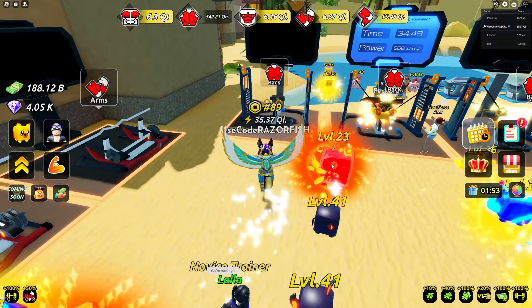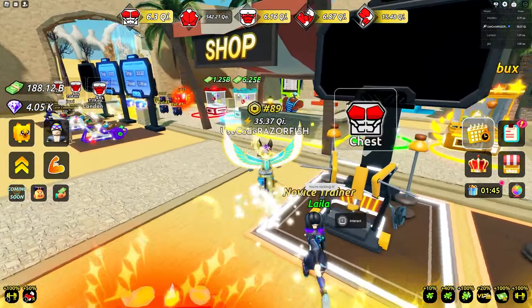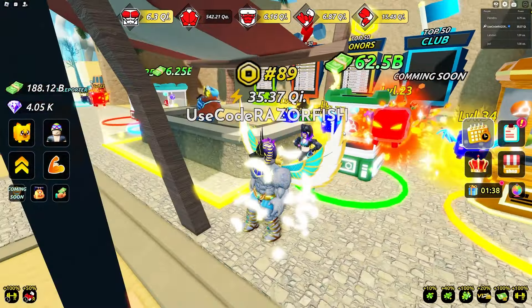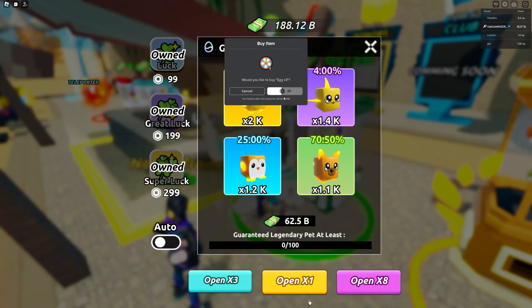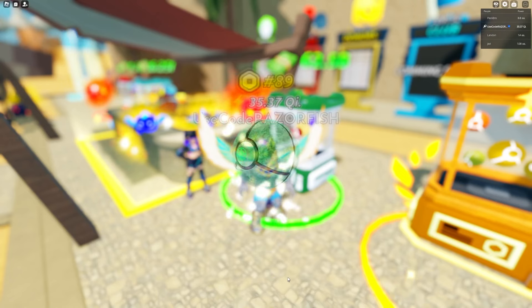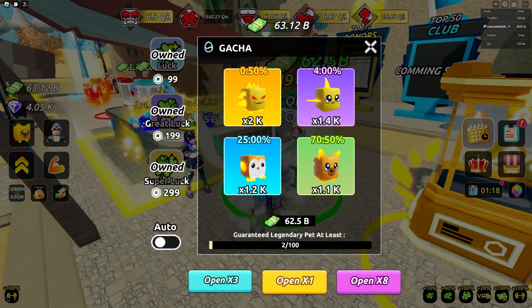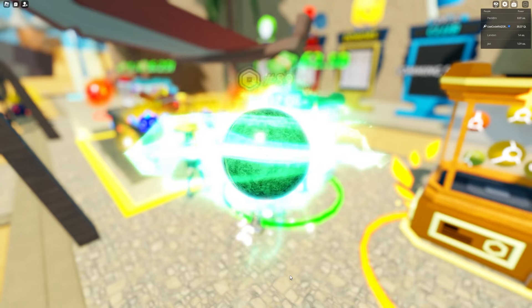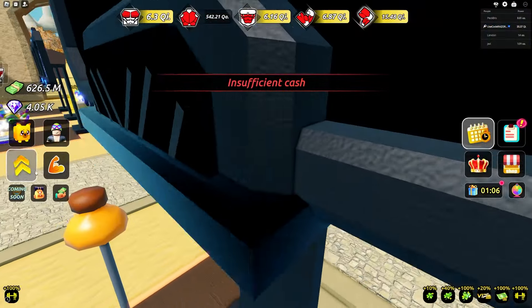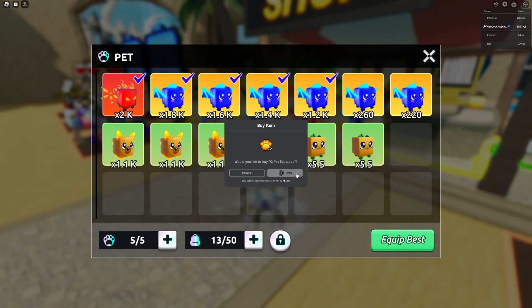Arms looking good, now I gotta get back which is usually the hardest thing to grind. Checking the pets shop - they're in the thousands and cost 62 billion, pretty expensive. I'll just keep buying one at a time and spam equip slots. I literally spent all my Robux and bought every single luck game pass and still get the worst pets - I don't think the lucky passes even help.